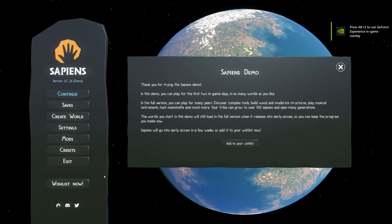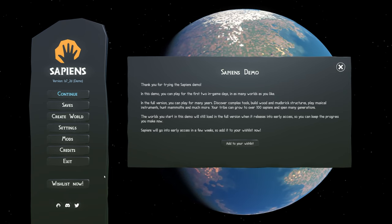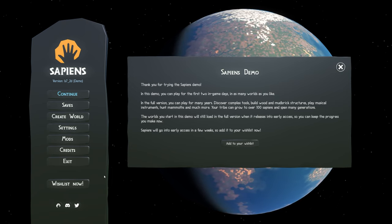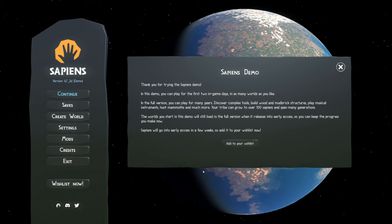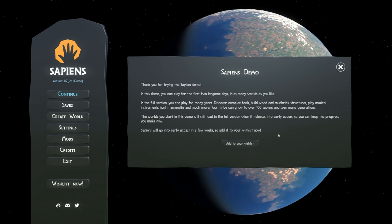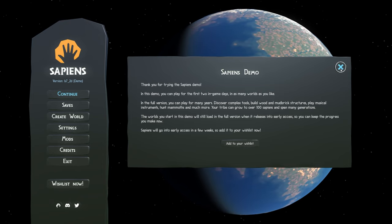Hello and welcome. Today we're going to play through the tutorial of the game Sapiens. I am super excited for this game. It is historical, it is a city builder, so it's right up my alley, and it's already on my wishlist. The game is not yet fully released — we can only play a demo version for now, but it is going to take us through the tutorial.